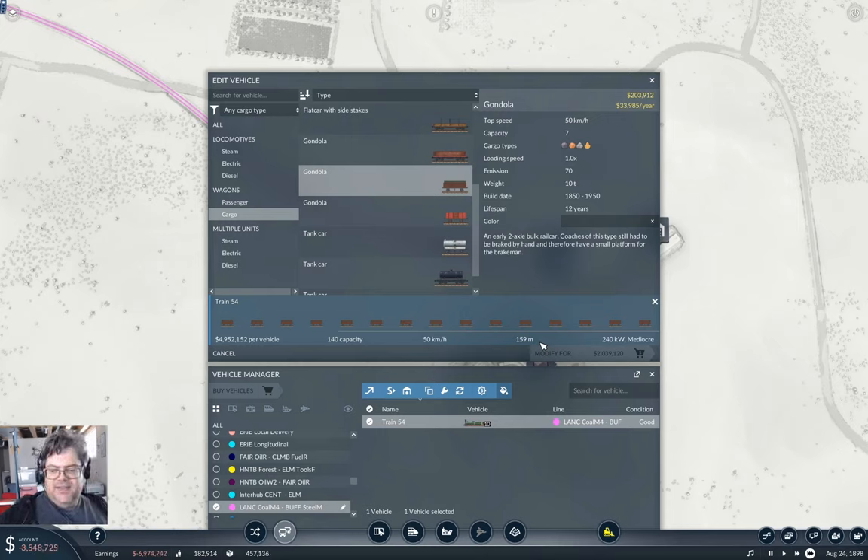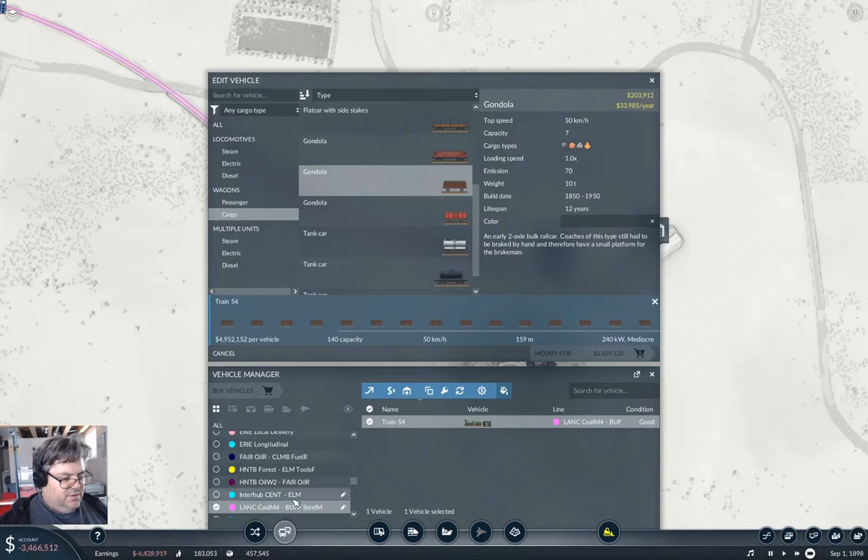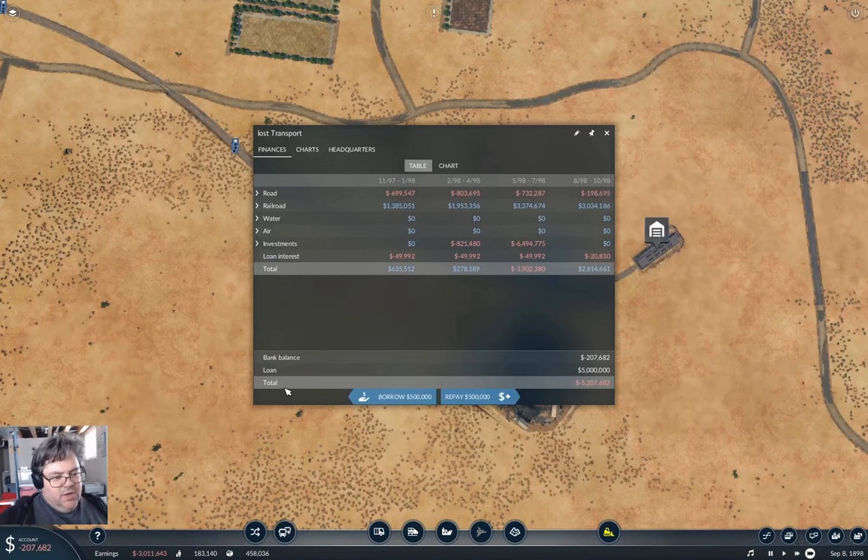Oh wow, we're really dropping in the hole here — we were down, spent four million excess of what we had previously. Go back in here — it's going to take a while for that to clear. If we look in here, we do appear to be in a situation where it should clear. I could just borrow — yeah, then we can go in here and modify.